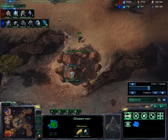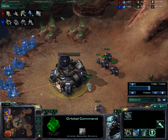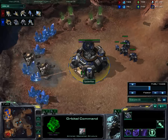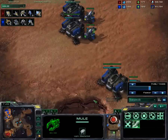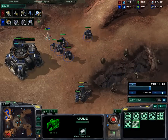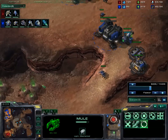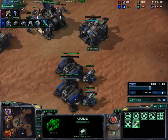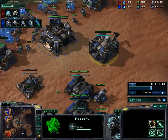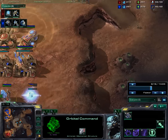Probing up here, I'm going to see an expansion. He has not saturated it yet. Actually, if you look at the harvester count, we're even — so his expansion hasn't paid off yet. It's going to start to as he calls down Mules. For the time being, I'm ahead on supply and army. Seeing the expansion, I expect him to be spending at least some money on workers, so this is a timing window I want to hit. It also usually avoids stuff like factory tech until later.